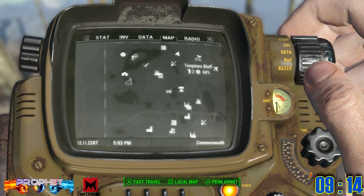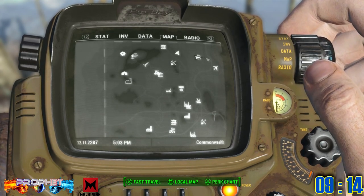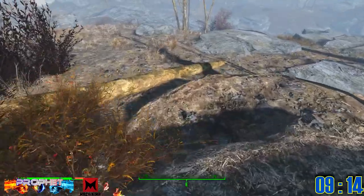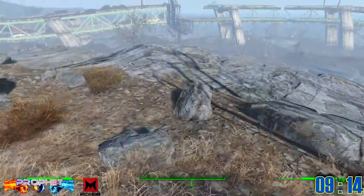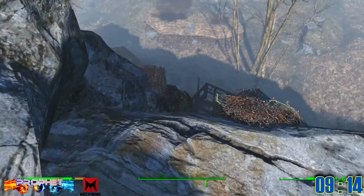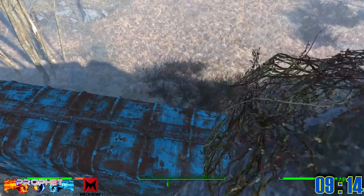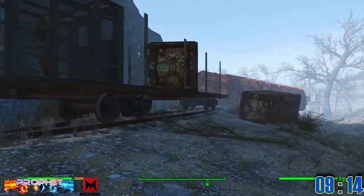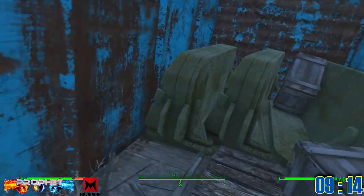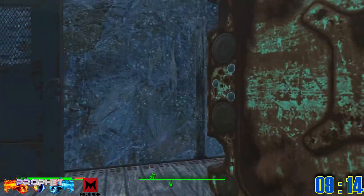Power armor number nine is one of the simpler armors to reach. Fast travel to Ten Pines Bluff and simply walk down the cliff away from the settlement, then jump off — you'll see a train directly beneath you. Make sure you hit the highest part of the train so you don't kill yourself. Walk to the back of the train, go inside, and hack the computer — this one needs Advanced hacking, so make sure your Science is up. Once you've done that, walk to your power armor and claim your prize.